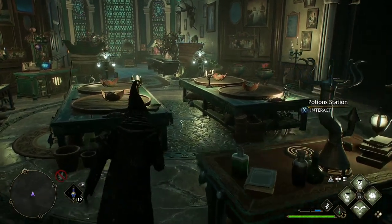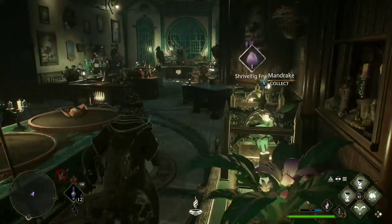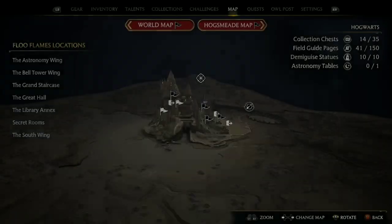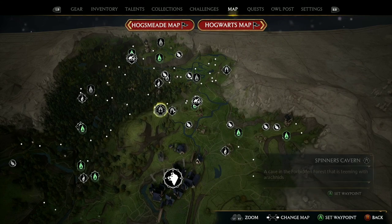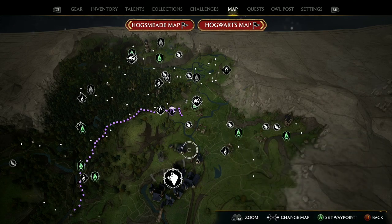This is my Herbology slash potions room right now. So what to do is go to the world map and head over here, just north of Hogsmeade, to Horklump Hollow. That's where you want to go, so I'll set my marker there and we'll head over.